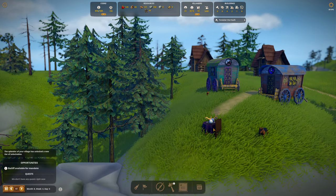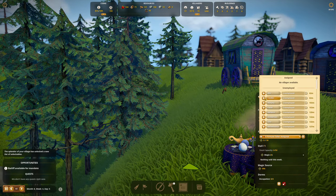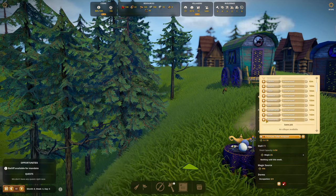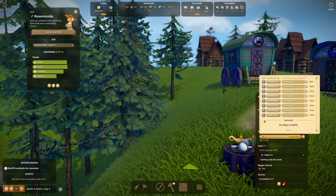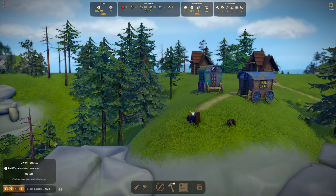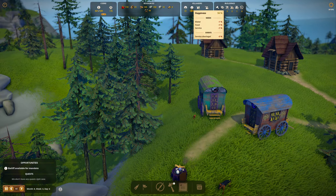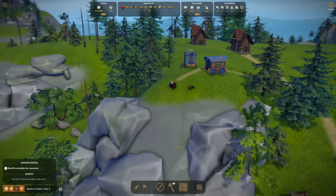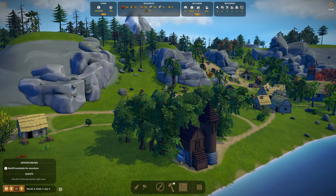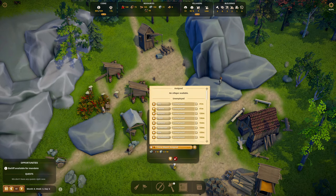We need a fortune teller — is the lamp smoking or are the candles smoking? Let's assign our first fortune teller: it's going to be Rosemunda. Happiness is at 94 — they love the magic! It says we have a service shortage. The fountain's now built — good.